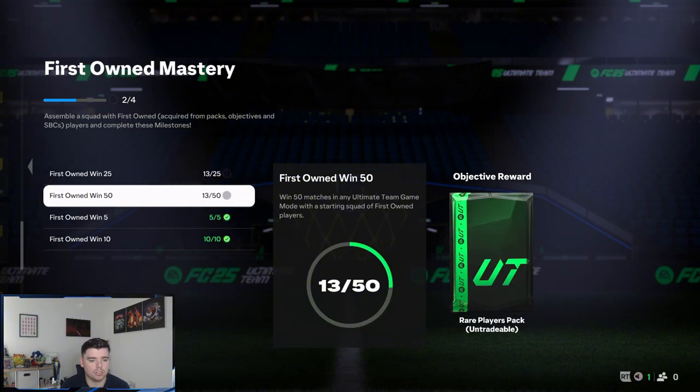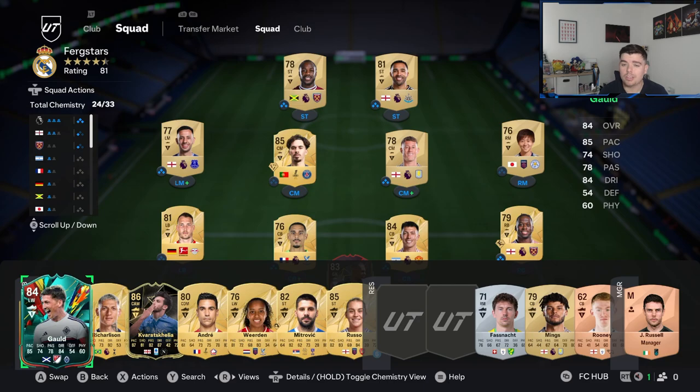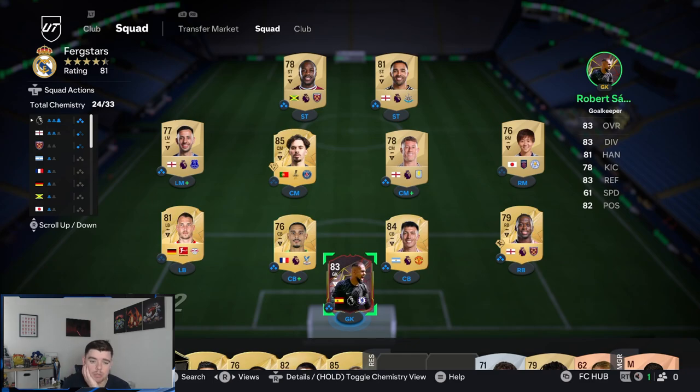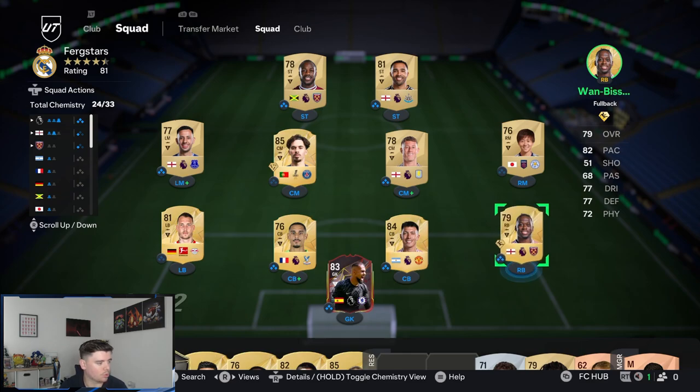We also finished the first owner challenges off camera, and I opened some player picks — I managed to get Informed Castravelli in a 75 plus or 80 plus player pick. Unreal pick. This is the updated team: we've got Sanchez, and managed to get two new center backs in Lacroix and Martinez, packed them and slotted them straight in.